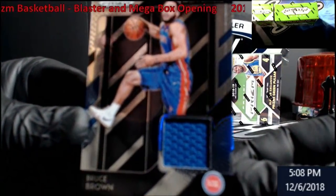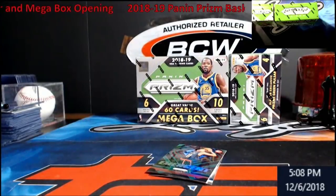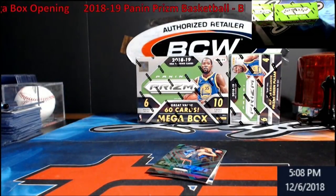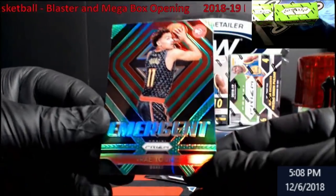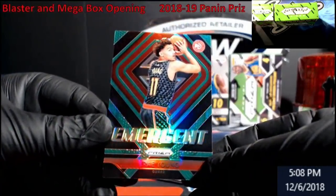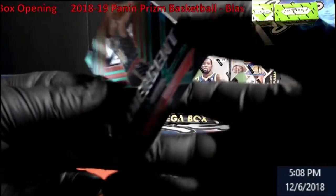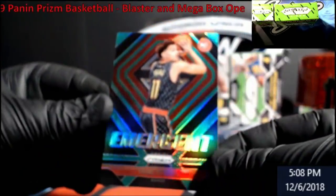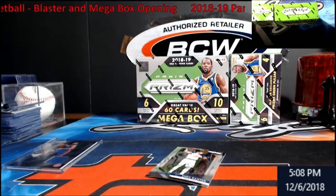That should be a prism — it is. Barnes, Barton, Bruce Brown Sensational Swatches came in. Kind of hard to see it. Ooh, I like the next card. Trey Young Green Emergent! I don't remember if green is numbered off something or not, but no numbering — still a nice one to have for green. Emergent Trey Young. Not too bad, first box.